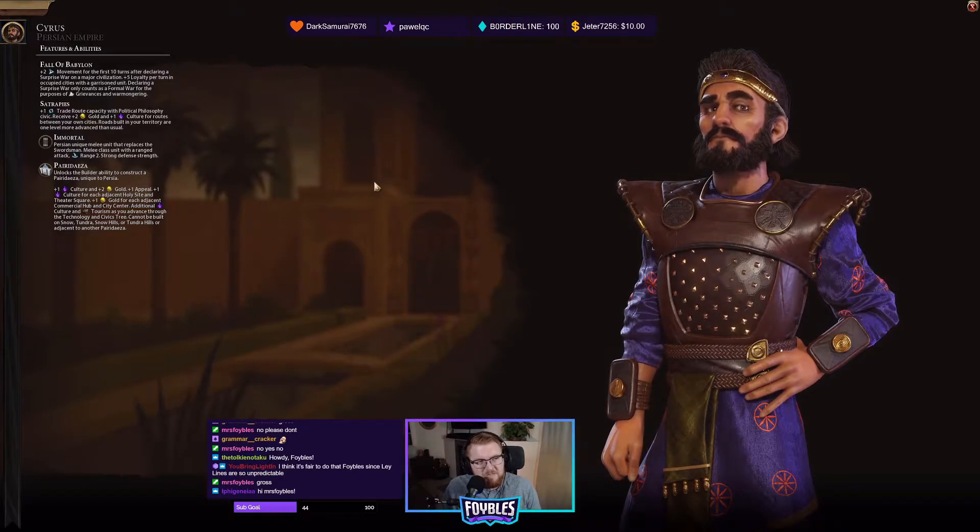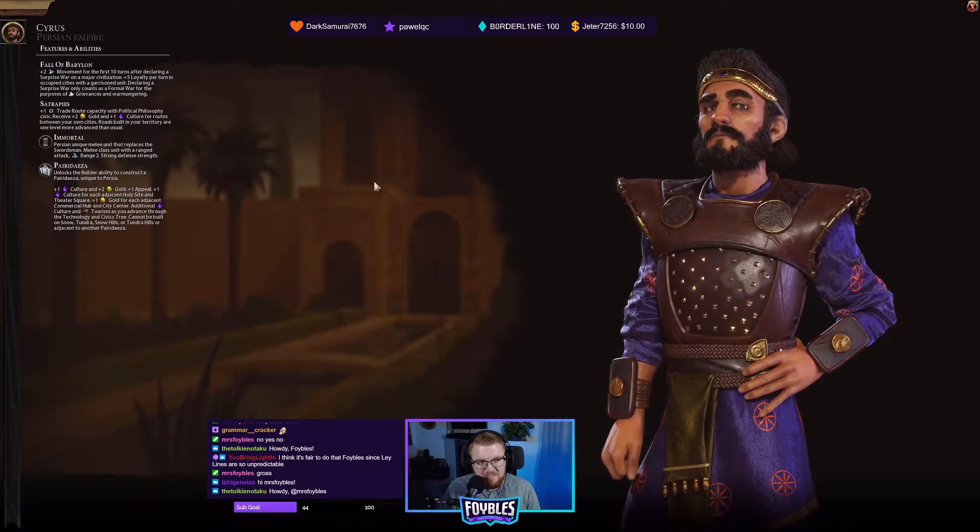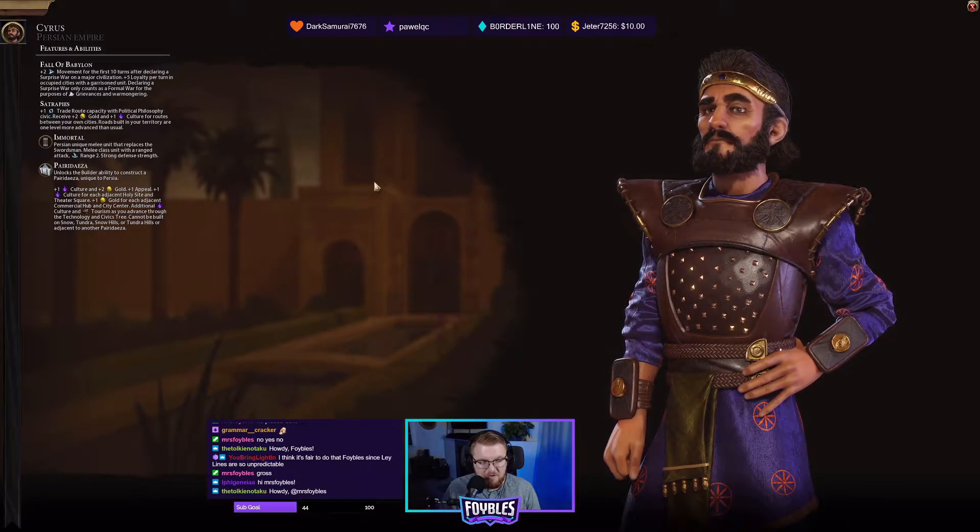Here are Cyrus's abilities for the Persian Empire. His first one, the leader ability, is Fall of Babylon: plus two movement for the first 10 turns after declaring a surprise war on a major civilization. Plus five loyalty per turn in occupied cities with a garrisoned unit — that's good if you want to go domination. Declaring a surprise war only counts as a formal war for the purpose of grievances and warmongering.